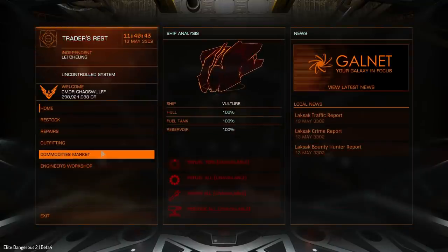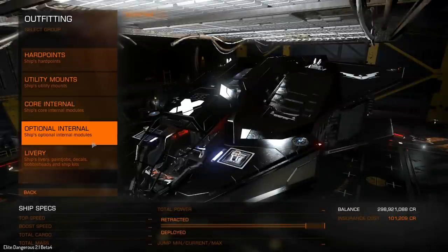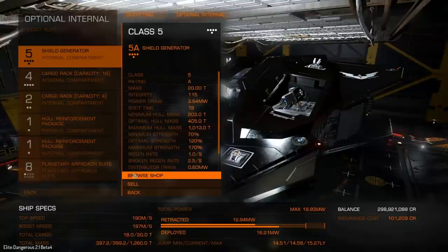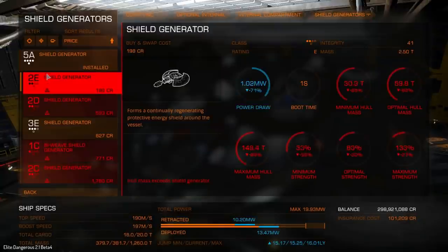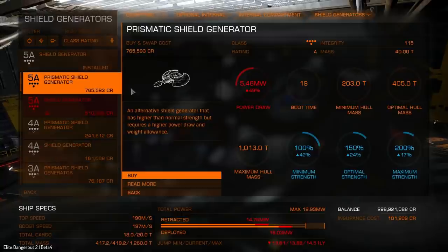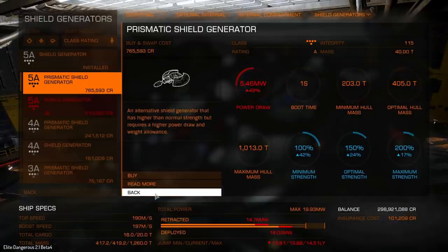So what does this mean we can do? This means we can go and put a lot more stuff onto this Vulture. Let's go back into the outfitting department — optional internals, shield generator. Prismatic shields! Yeah, theoretically we could have a prismatic shield generator on the ship now, with a plasma accelerator. So that's insane.